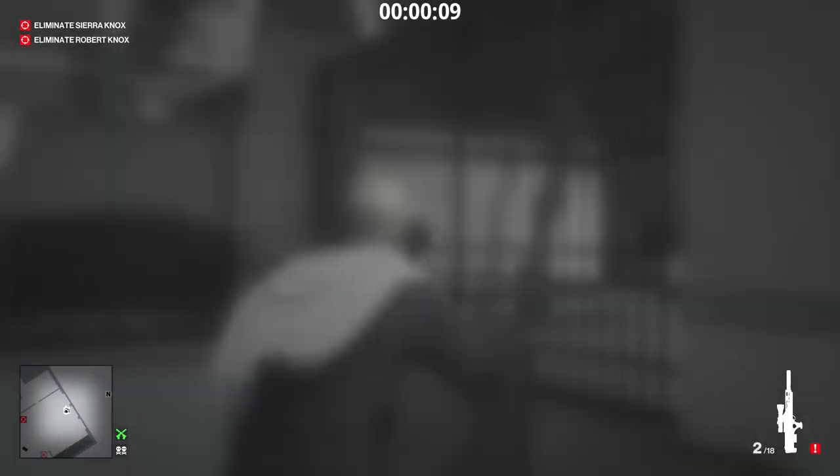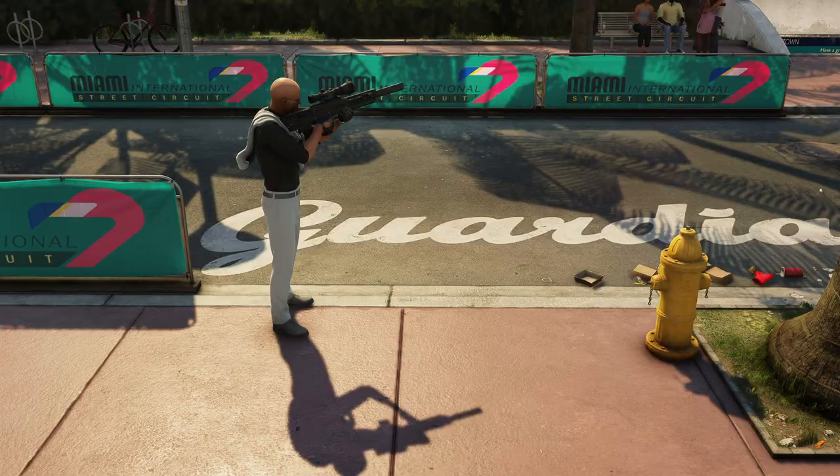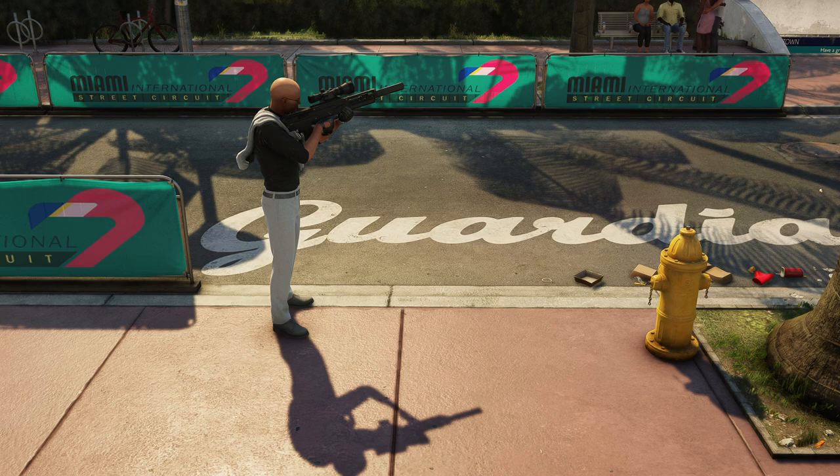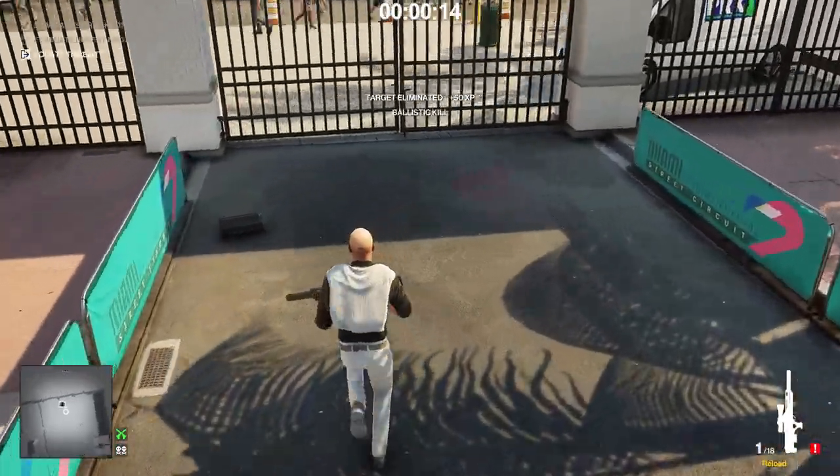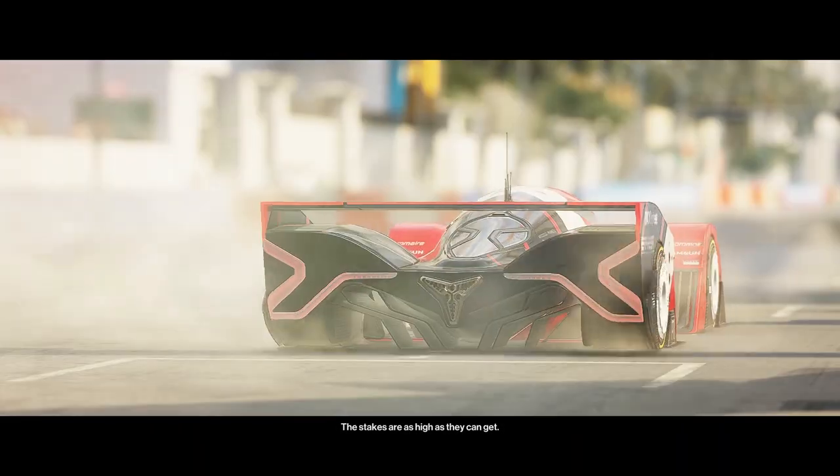The second we hit the car we have to run a bit forward to get an angle on Robert. From this position here we're going to aim at the bottom left of this window. It's a very small opening, so really try to shoot him the moment he walks past it. The stakes are as high as they can get.